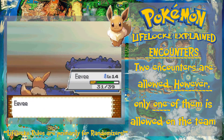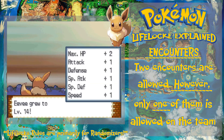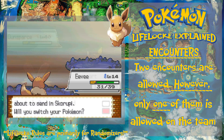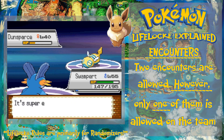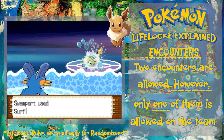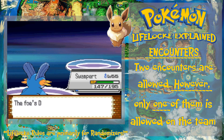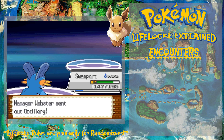I cannot use the boxed Pokémon until the chosen one is either knocked out or switched out. I can only switch out Pokémon that are caught within the same route. For example, if I capture a Gardevoir and a Groudon on Route 5 and a Garchomp and a Vaporeon on Route 9, I cannot switch my Gardevoir with Garchomp — I can only switch it with Groudon.